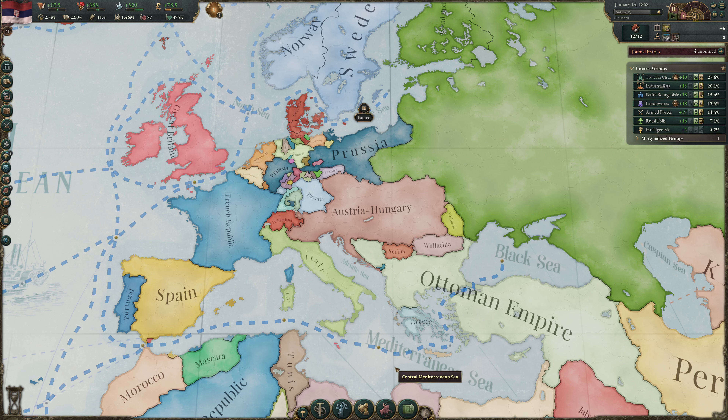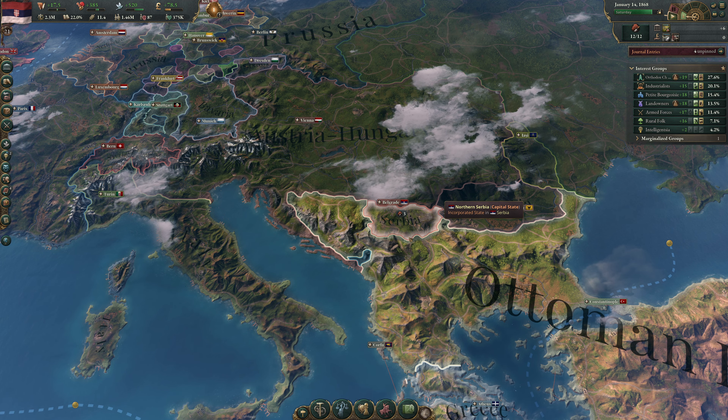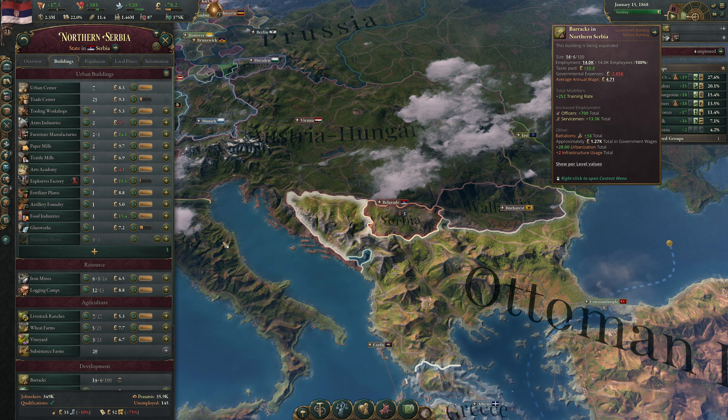Hello everyone and welcome back to episode 13 of our Let's Learn series for Victoria 3, where we're playing a one-state minor power of Serbia, a country in Eastern Europe wedged between what's now Austria-Hungary and the Ottoman Empire. We've made it to January 1868 — 32 years into the game — and we are on a collision course with the Ottoman Empire. I'm going to unpause at a slow speed as we continue building up our military.